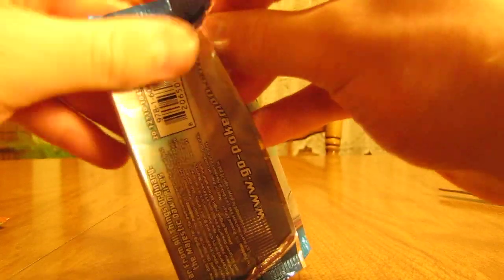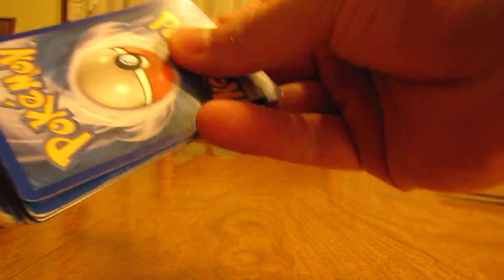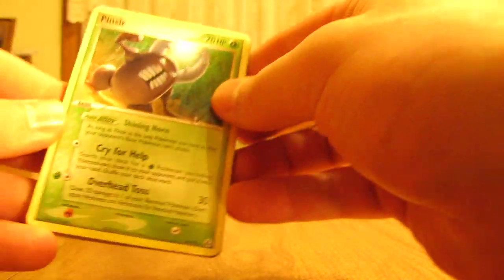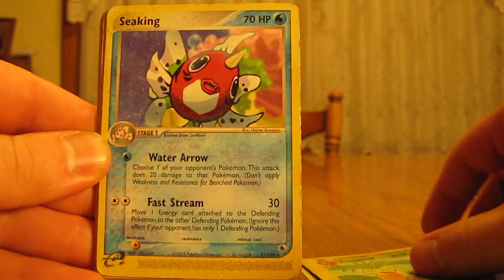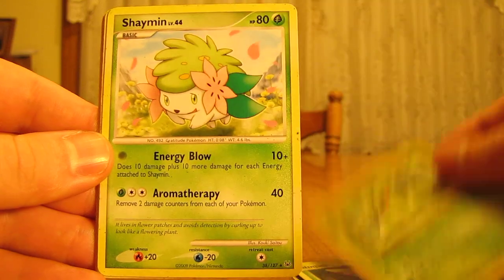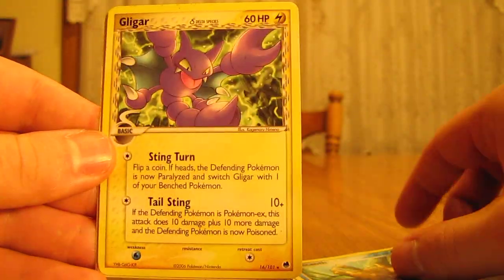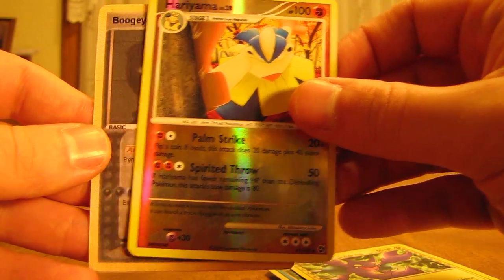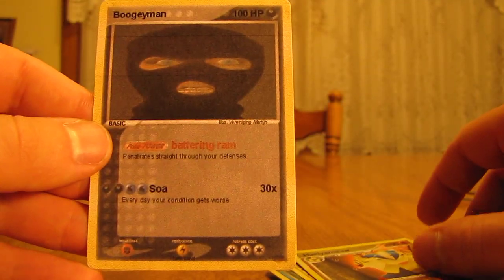Next pack, which is also Majestic Dawn. I'll do the card trick on here as well. So there's a Pinsir, Exeggutor, Seaking, Ninjask, Victory Bell, Shaman, Relicanth, Gligar, Hariyama Reverse. And then there's another custom card.